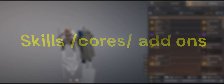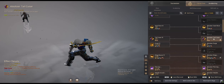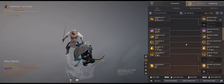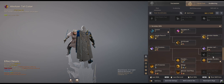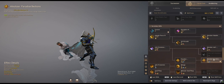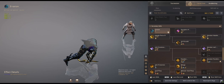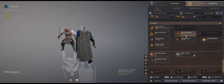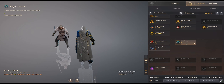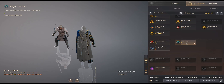For skills, the only skills I lock are Tail Cutter and Paradise Beckons. I lock Evasion for obvious reasons, and I choose to lock Rage Transfer and hot bar it so if I fat finger Shift+X it doesn't look like I'm giving BSR to the guy I'm trying to kill.